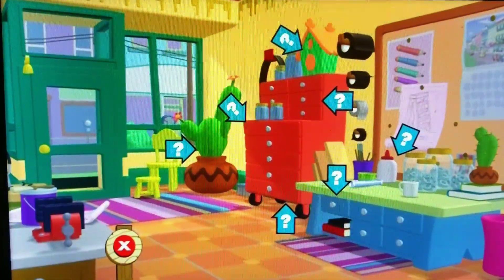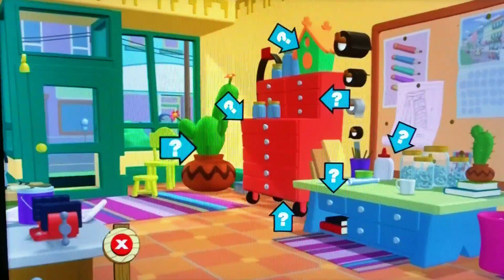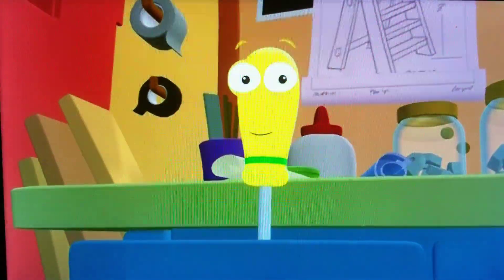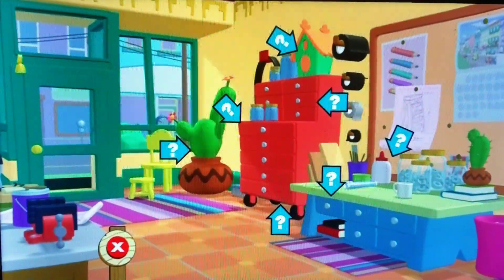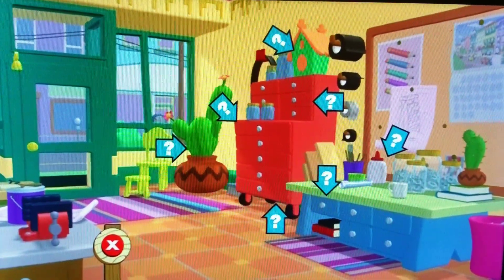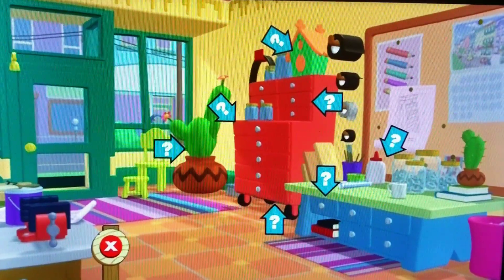Now that you know which tool you're looking for, search around the workshop to find it. Use the arrow buttons on your DVD remote to move around the room, and press enter to look in each hiding place. Once you've found the right tool, you can complete that task and move on to the next one. After completing all the tasks, see what you've built, and enjoy a special prize. Buena suerte! Good luck! Now can you find Stretch?